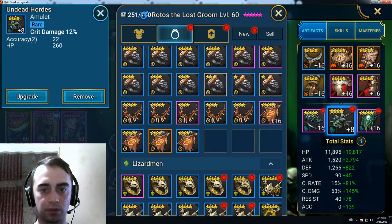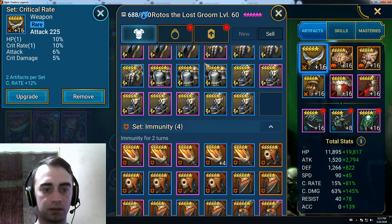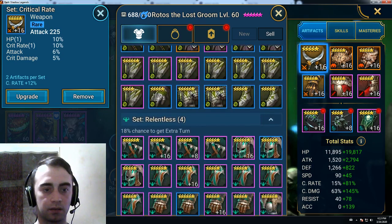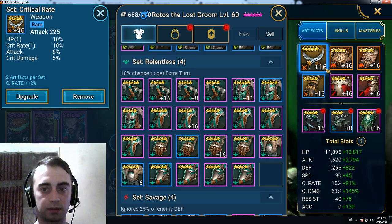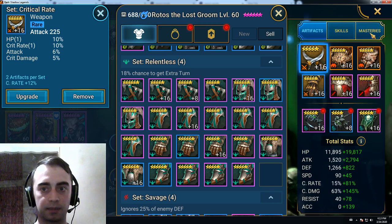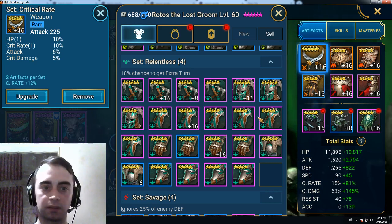A lot of people are building him on Relentless, so that's an option. However, I figured out that my stats are better with this setup, because from the Masteries I built him to counter-attack a lot. That's why I skipped Relentless and went for more Attack and Crit Damage. But Relentless is an excellent option if you have good artifacts.